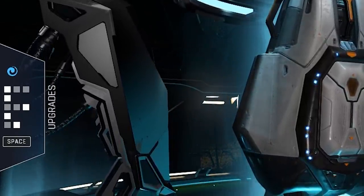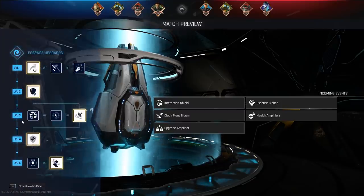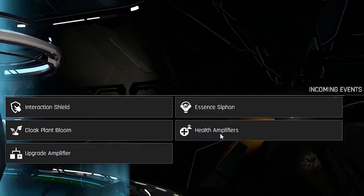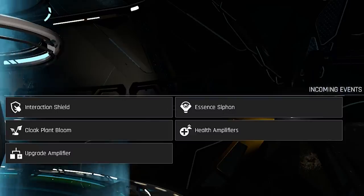Even if you just want to make a quick last-minute change, the menu is on the left side and you can open it to change the upgrades. It's also worth noting that on the same screen you will find the events for the current match. These will tell you what will happen during the match, and over time it definitely makes sense to check those before you jump in so you know what to prepare for.